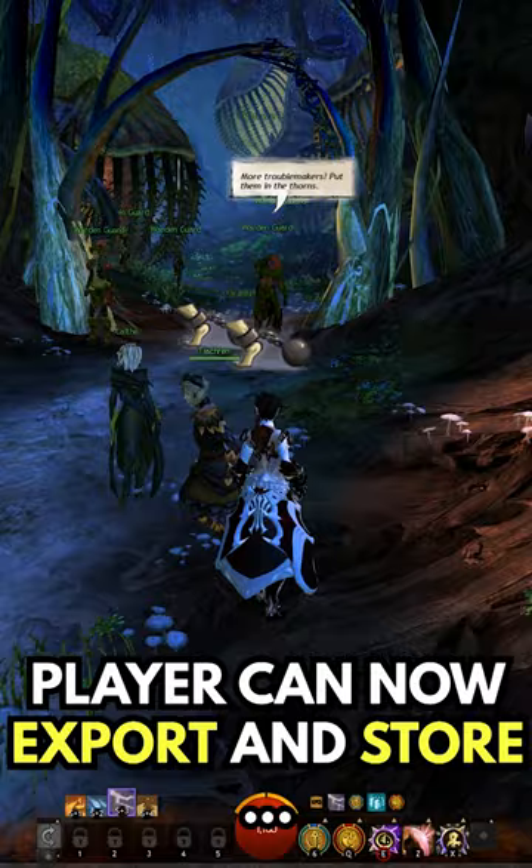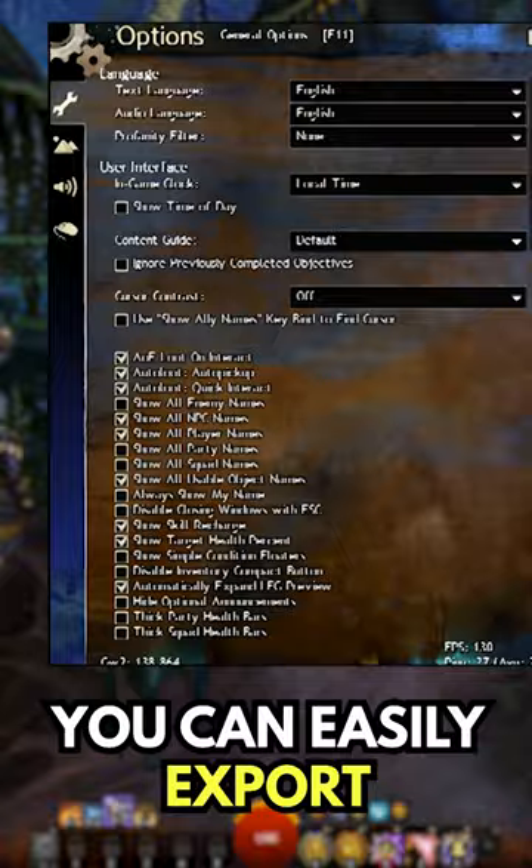Players can now export and store their custom keybinds on different devices, making it easier to take your keybinds with you. You can easily export and save it locally on your current device, then copy the file and import it on another device.